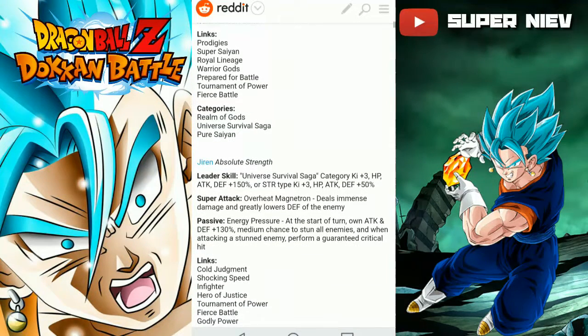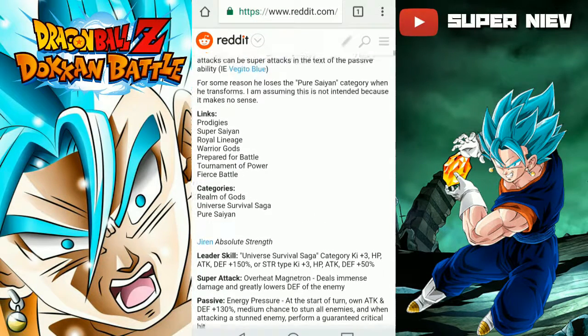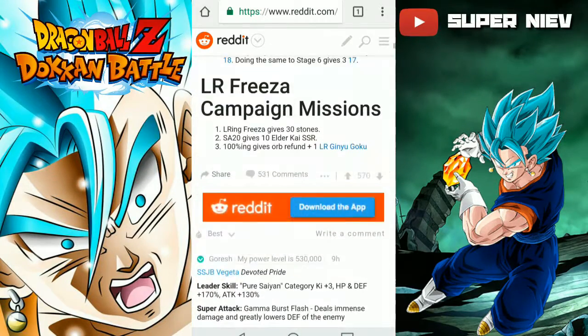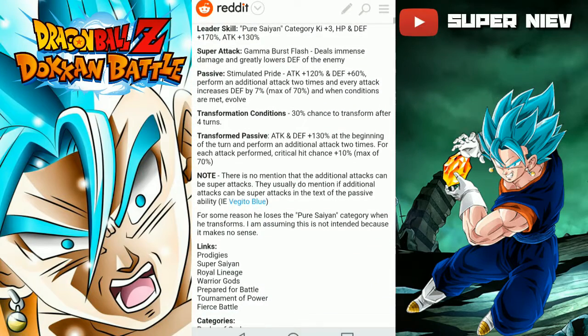Links: Prodigies, Super Saiyan, World Engage, Warrior Gods, Prepare for Battle, Terminal Power, Fierce Battle. Categories: Realm of Gods, Universe Survival Saga, and the new category Pure Saiyan.